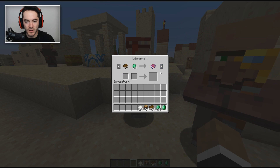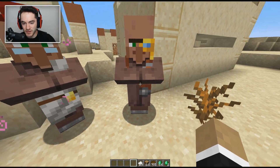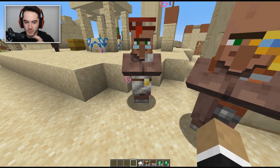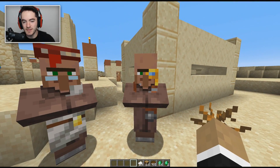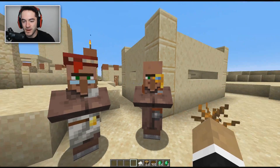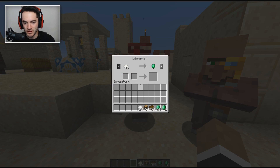We'll move on to the next trade - throw ten books in there, get another emerald out of it. He should level up because it's a new trade, and now we have a gold thing compared to the gray on the original one. It stands out a little bit more - it just blends in with his coat on the librarian, but you'd see it better with our cartographer. You've got a gold monocle which is actually pretty cool.